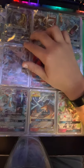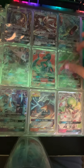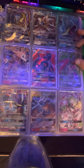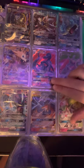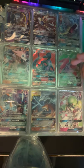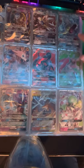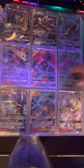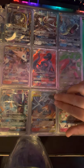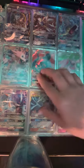Lunala GX, Lunala GX, Solgaleo GX, Lycanroc GX, Salazzle GX, Gardevoir's Break, Gardevoir's GX, Incineroar's GX, Toxapex GX, Regirock, and Charizard GX.